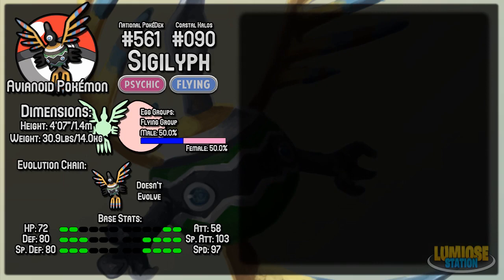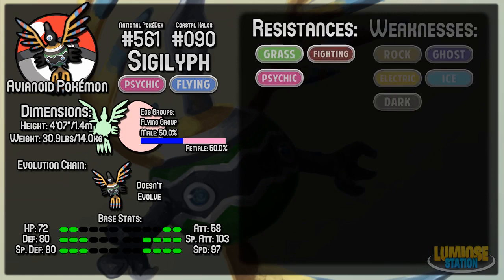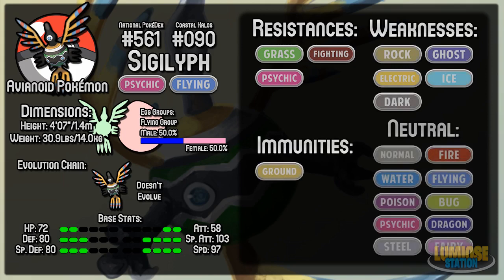If we take a quick look at the typing for Sigilyph and how it resists: it resists 3 types, which are Grass, Fighting, and Psychic. And it's weak to 5 types, which are Rock, Ghost, Electric, Ice, and Dark. It's immune to Ground because it's a Flying-type, and it takes neutral damage from the rest.